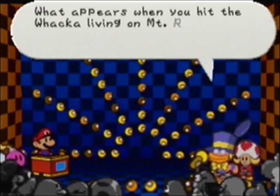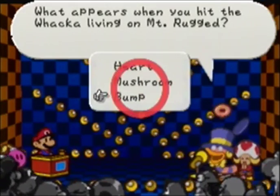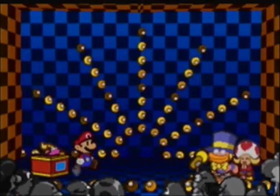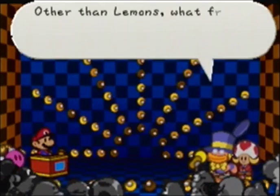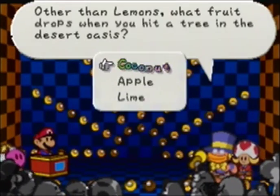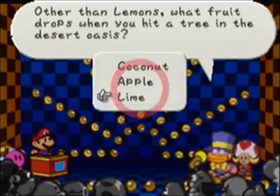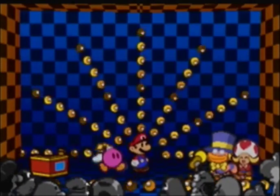What appears when you hit the Wacka living on Mt. Rugged? That would be the Wacka's Bump — or just bump. Other than lemons, what fruit drops when you hit a tree in the desert oasis? That would be a lime. Another easy one. Most of these are pretty easy.